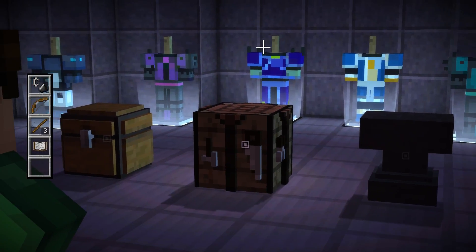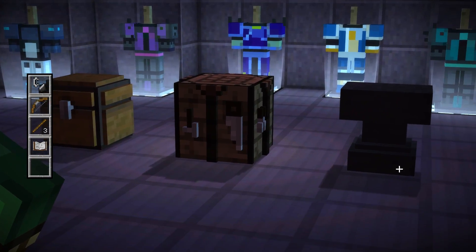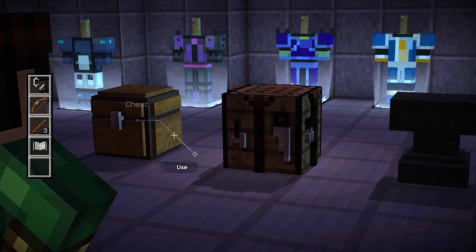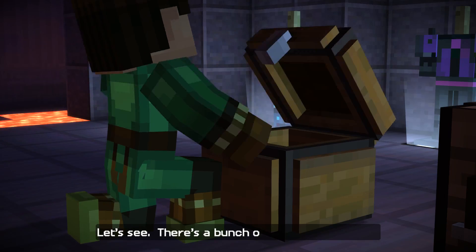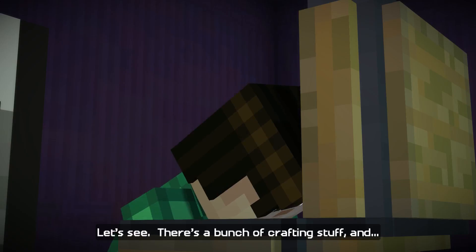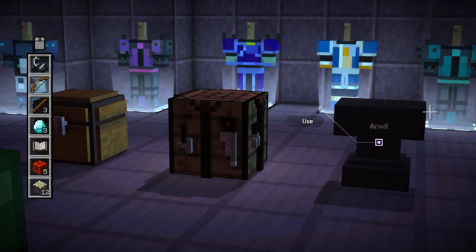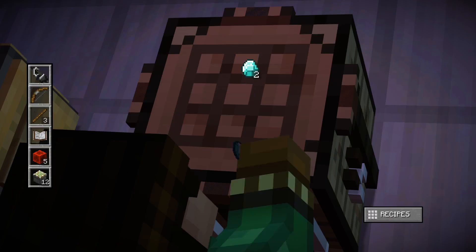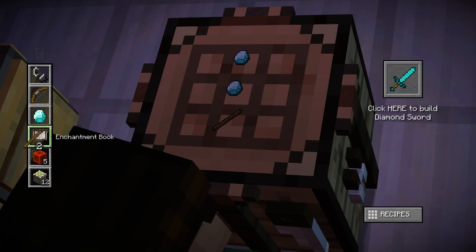Hello and welcome back to Minecraft Story Mode with me, Wizard Keen, trying to figure out how to craft a weapon — a special weapon strong enough to destroy a command block. Let's go into the chest and have a look. There's a bunch of crafting stuff and diamonds. Let's look at a diamond crafting table so I can craft whatever I want. I'm gonna craft a diamond sword!